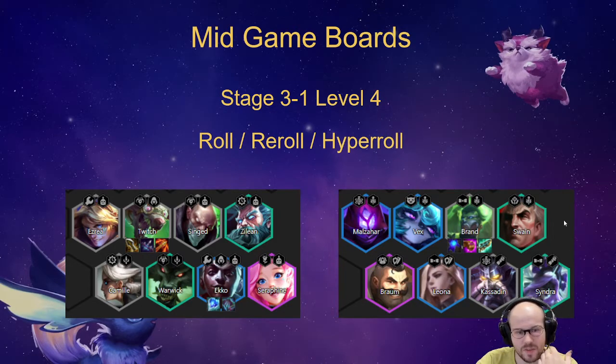The same thing applies to Brand. You're probably going to play Brand with Arcanist if you have it, possibly Debonair depending on what you hit, and you're rerolling to find that three-star Brand — you can also try a three-star Kassadin. The issue is there aren't many other one-costs you want alongside Brand. You can play Ziggs for Arcanist, but it's just not worth it because Ziggs is a weak unit, so Brand reroll isn't that amazing overall.